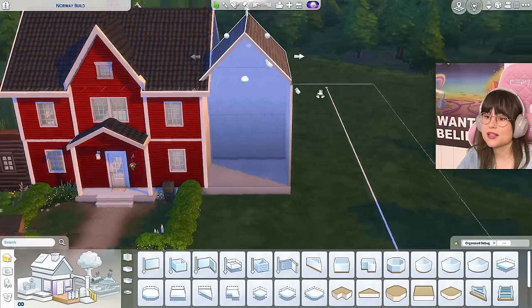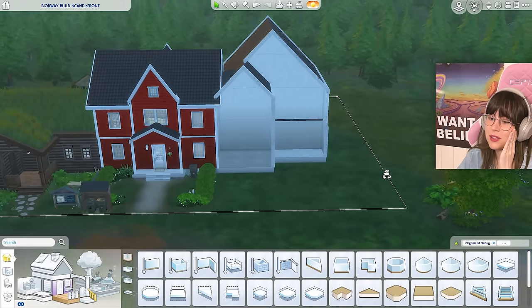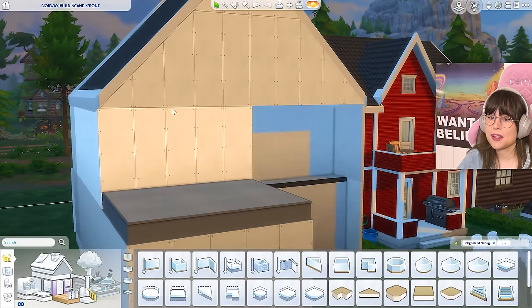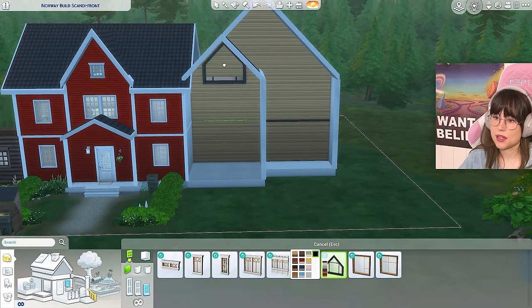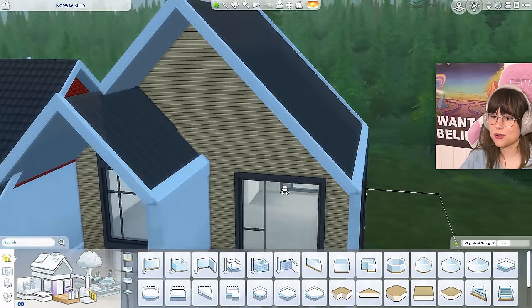I have started building something and I just don't know where I'm going — this looks ridiculous. I think I'm starting to get somewhere now. I have this super long overhang in the front and then no overhang in the back — good luck with the water damage. Let's put in some windows. I'm already regretting my decision but it has to be these. I put in all the windows — this is how it's looking so far. Nice, I love it.